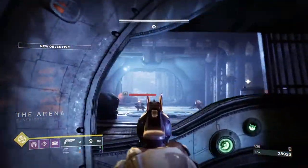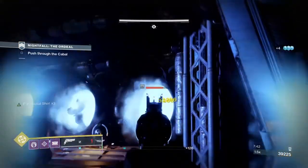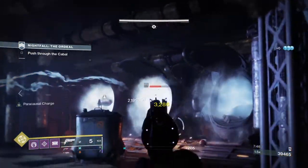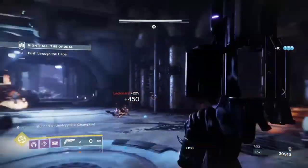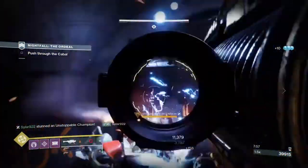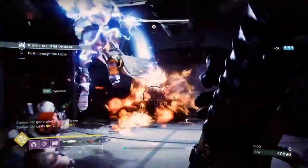If you don't want to focus so much on supers but still want to use Charged with Light mods, the Elemental Charge mod allows you to become Charged with Light by picking up an Elemental Well. If the well's element type matches your subclass element, you gain 2 stacks of Charged with Light. If you also have the Stacks on Stacks mod equipped with a matching element, it will grant you 4 Charged with Light stacks instead, making high-energy fire and other stack-intensive mods much easier to maintain.